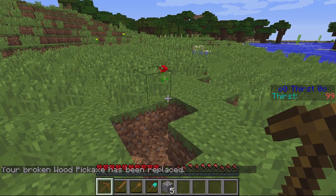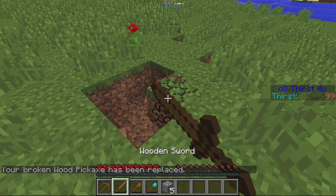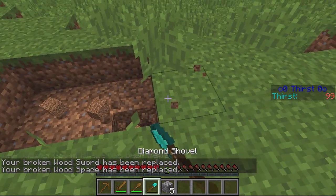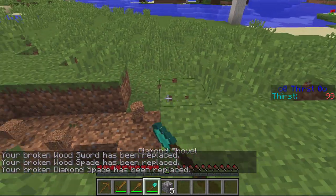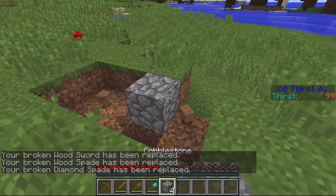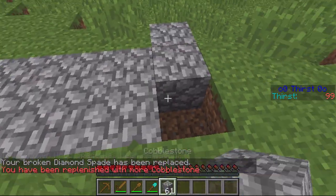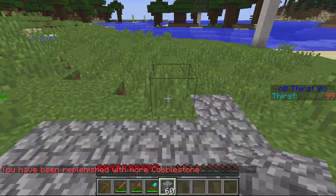As you can see, it pops up with a little message: 'Your pickaxe is broken and is being replaced.' Same with a sword, same with a spade. Just to show you, it does work with the diamond tools as well and all the other qualities. Start building — instantly replaces, so you can see it's been replenished.